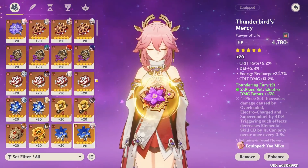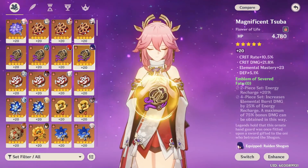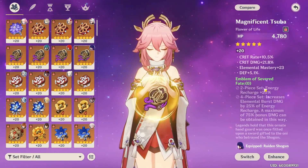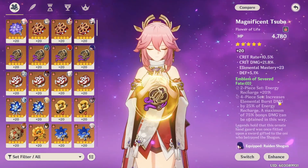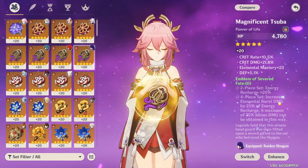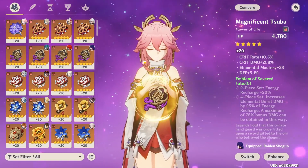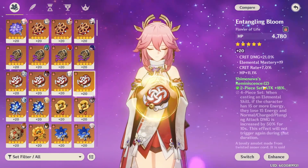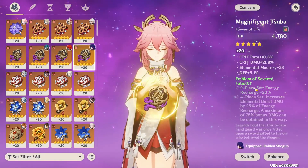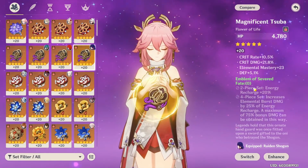Another set that works very nicely is the two-piece or the four-piece of the Emblem of the Severed Fate set. The two-piece gives you 20% energy recharge, which is very good if you need it, and the four-piece gives a lot of burst damage scaling on the amount of ER you have. While this isn't the best set overall, if your energy recharge is high the four-piece Emblem of the Severed Fate can be quite efficient. In general, running the two-piece Reminiscence with two-piece Gladiator for efficient artifacts is a great option — Reminiscence you'll get passively while farming Emblem for other characters, and Glad you get from bosses and rerolling artifacts at the crafting table, so they're quite efficient.